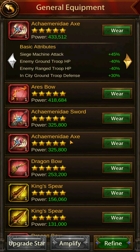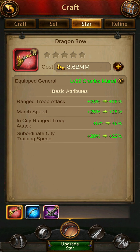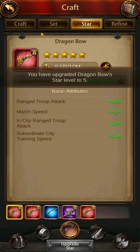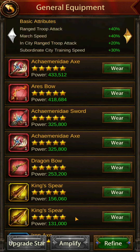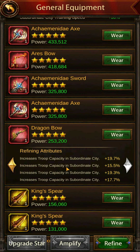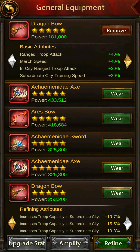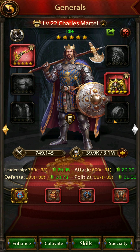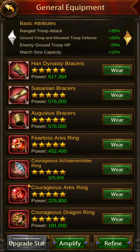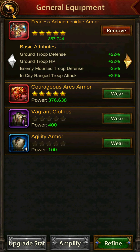For the dragon bow, you do not want to refine it — the only refine option it has is increase the troop capacity of subordinate city, which I wouldn't do because it actually increases the amount of gems it costs to conscript. So leave the bow as is. Once upgraded to max star it will be at about 30% subordinate city training speed. Then you're going to want an Achaemenida ring, any Achaemenida chest, and any Achaemenida helmet — it doesn't really matter which ones.